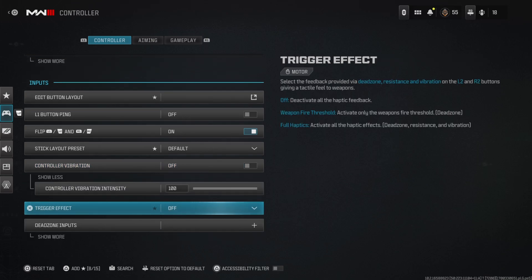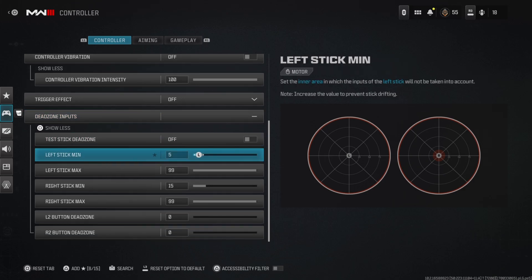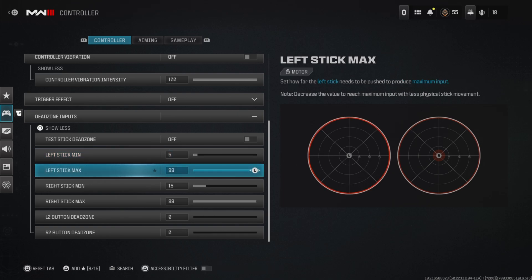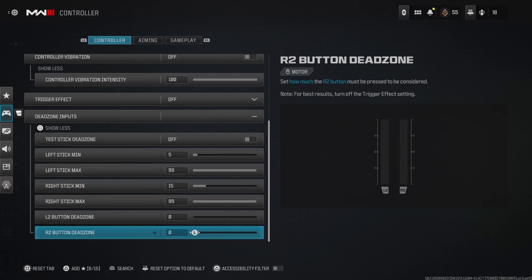Trigger effect is off — I don't know why you'd turn that on unless you want the full in-depth feel of the game. For dead zones, these are personal to your own controller. My left stick is at five — you want it anywhere between one and ten. My max is at ninety-nine. My right stick is at fifteen because I have a lot of stick drift. If your controller is brand new, stick between one and ten. My L2 and R2 dead zones are at zero for maximum response.